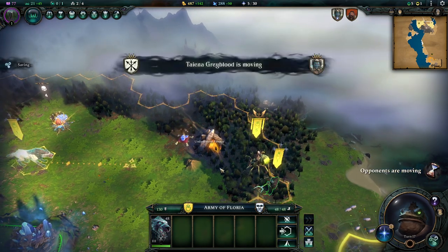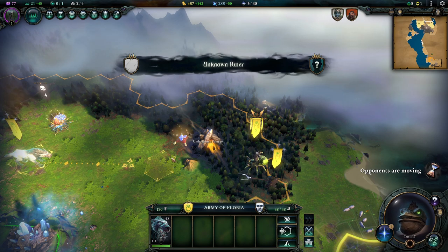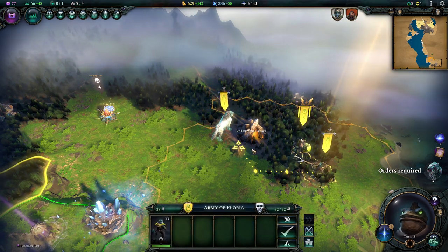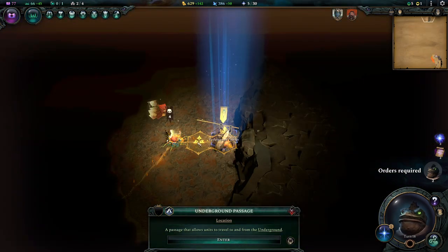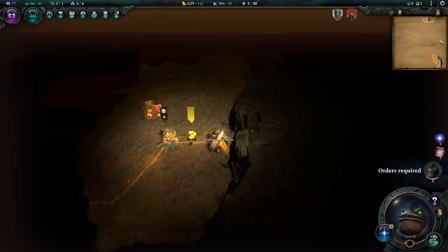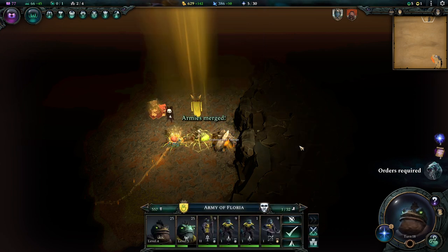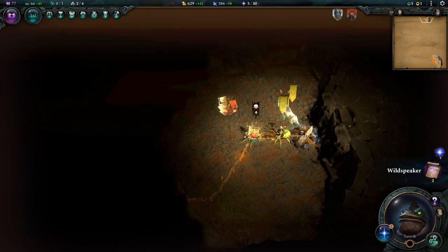We're just going to do another turn so we regain all our stuff. We're going to send our wolf here to pick up the mana crystals. Then we're going to send these boys down in the passage — walk onto them and click enter. You need to have movement for it, otherwise you kind of block it. We find some cartographer thing here and it looks quite empty down here. We'll send these down too and plop them on top of this army so they're merged. We're going to send our wolf boy as well and explore underground a little bit.